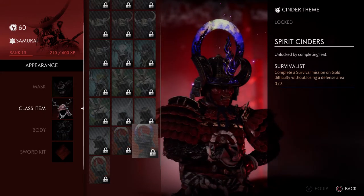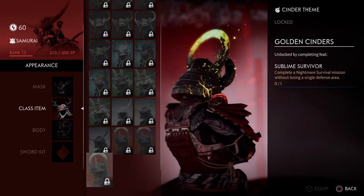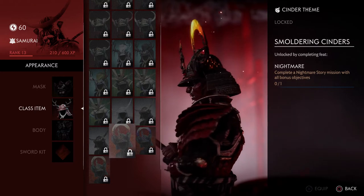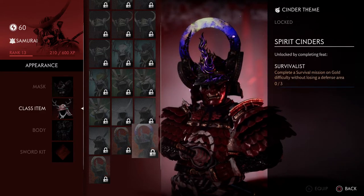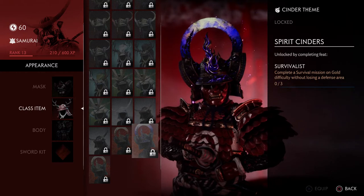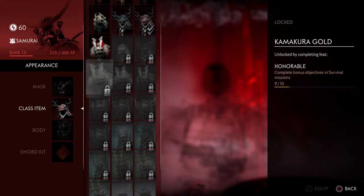The purple one is definitely the one I want. Sucker Punch will most likely do this in seasons, so once season one is over, the smoldering cinders armor is probably going to be taken away or harder to get. I don't have an issue with that — FOMO makes money, whatever.